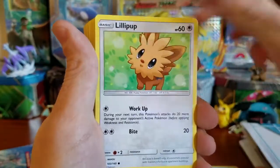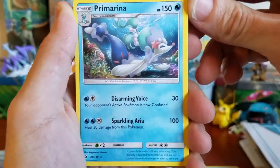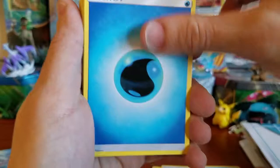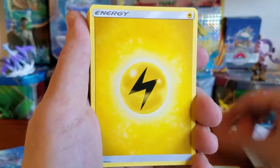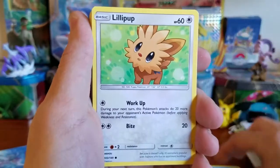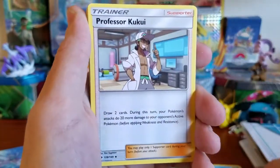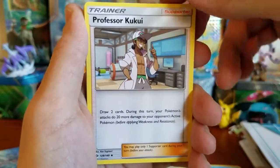Timer Ball, Water Energy, Lillipup, Fletchling, Herdier, Electric Energy, and then Primarina — non-holographic — this is the one you'll get when you pull it out of Sun and Moon booster packs. We got Brionne, Water Energy, Hau, another Popplio, another Chinchou, Electric Energy, Nest Ball, and an Energy Retrieval. Lillipup, Lilly, Water Energy, Psyduck, Corsola, Shellder, Electric Energy, and Professor Kukui — yes! I love this card so much, I cannot wait to put this in every single deck.